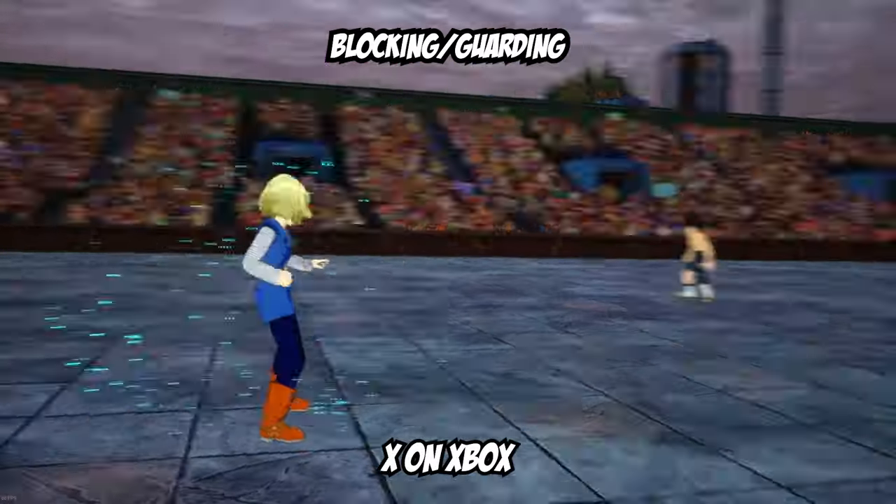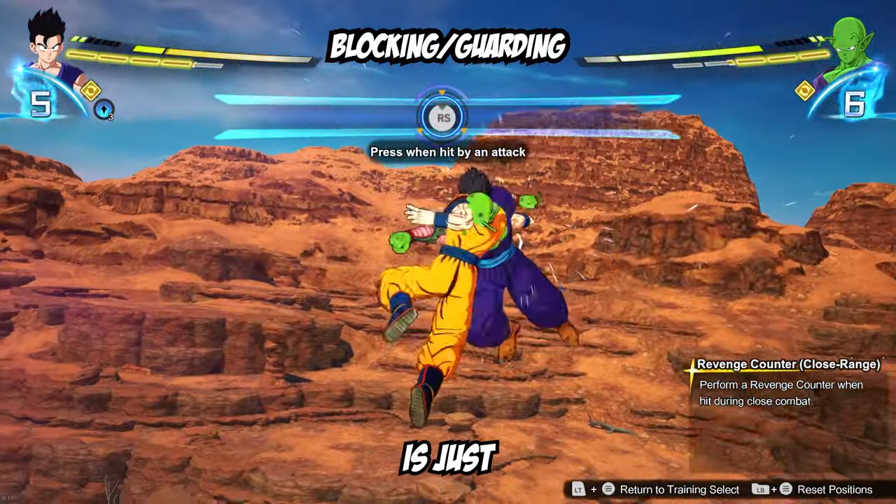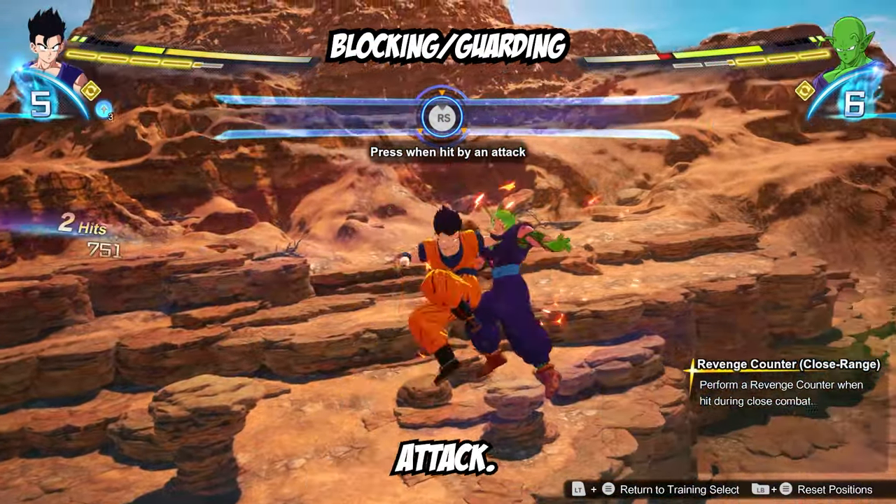You can perform smash attacks by holding X on Xbox or Square on PlayStation. Also, when blocking, if your enemy is just spamming a combo, you'll notice an opening right after the fifth hit, giving you an option to counterattack.